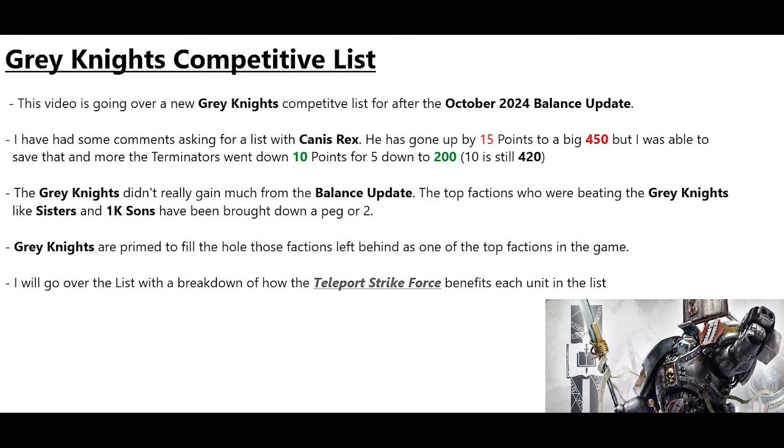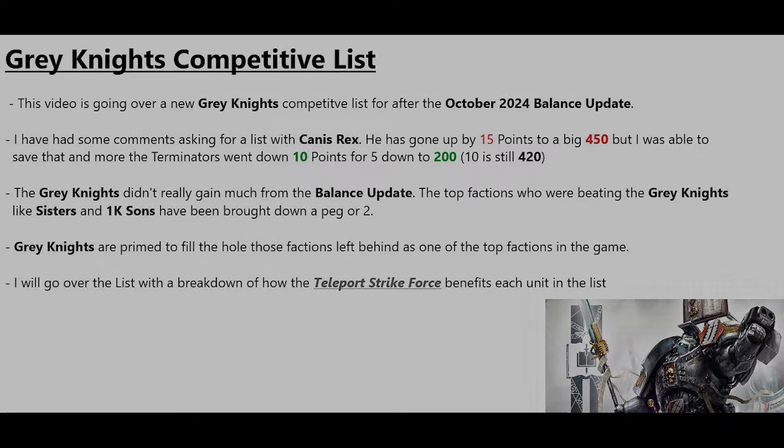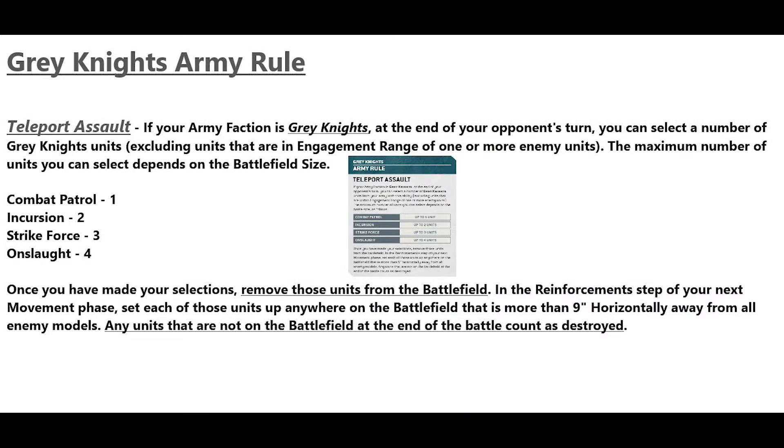Grey Knights are primed to fill the hole these factions have left behind as one of the top factions in the game. I'll go over the list with a breakdown of how the Teleport Strike Force benefits each unit. The army rule is called Teleport Assault: at the end of your opponent's turn, select a number of Grey Knights units not in engagement range. The maximum depends on battle size — Combat Patrol 1, Incursion 2, Strike Force 3, Onslaught 4. Remove those units, then set them up in the reinforcement step of your next movement phase anywhere more than 9 inches from all enemy models. Units not on the battlefield at battle's end count as destroyed — essentially an army-wide pick-up-and-redeploy.